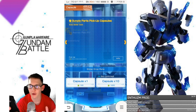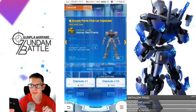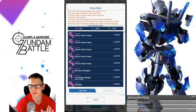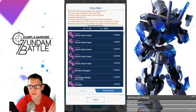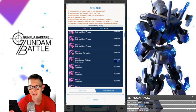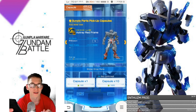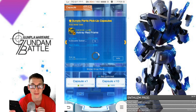So here we are on the banner — we're gonna have the Astray Red Frame as one of the new pulls, as well as the Dragon Gundam. Looking at the drop rates, it should still be 17%. Unfortunately, the Astray Red Frame is a 0.6% rate, so I don't know if we're gonna get it. We'll definitely try, but I also want to do some ticket pulls on the X Divider capsule. I do want to try my hand and get maybe a couple of extra X Divider parts if possible. Let's go ahead and start cracking open some of these capsules.